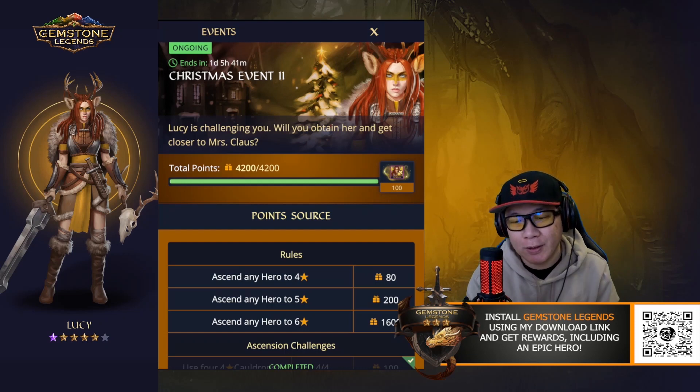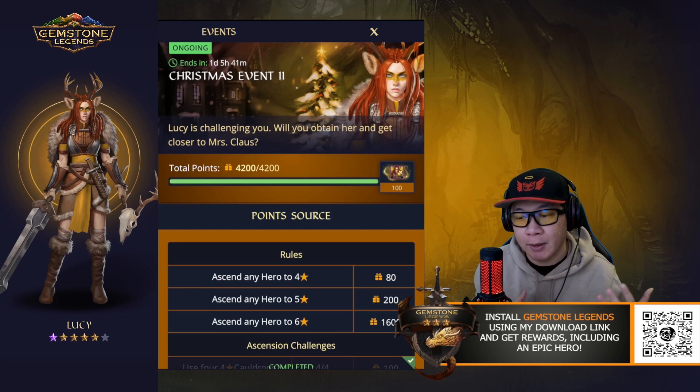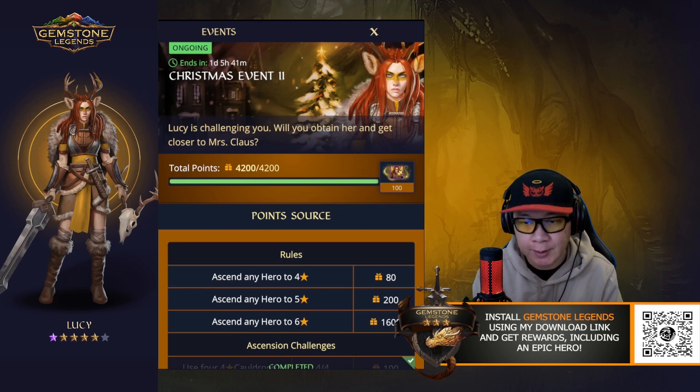Hey, what's up guys? This is T-Bone here. Welcome back to another episode of Playing Gems and Legends. And in today's video, I'm going to talk about the second Christmas event hero that you'll be able to obtain, and that is Lucy.